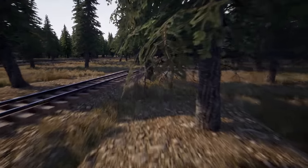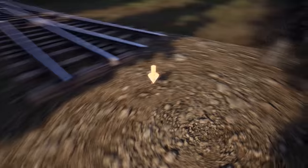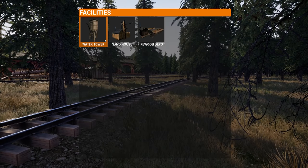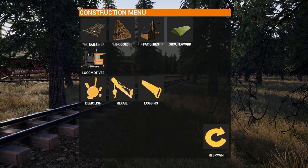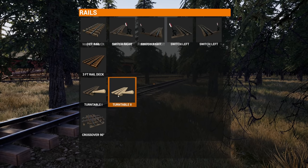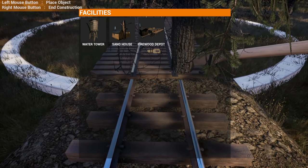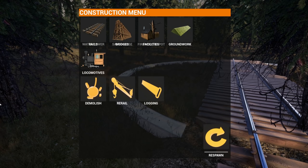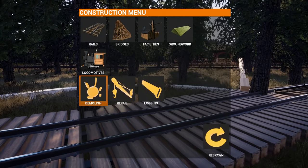That line coming out this way - let's find the turntable in the menu. Facilities... no. Bridges... groundwork... locomotives... rails... turntable. Okay, turntable one and turntable two. We're gonna use turntable one. Does this link to that? That actually worked out pretty good - that was pretty easy.